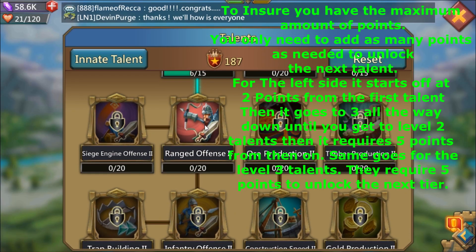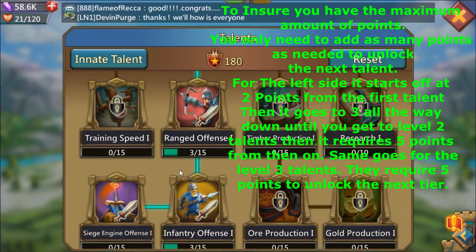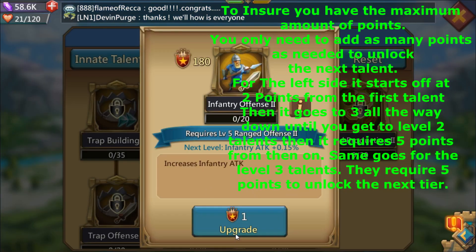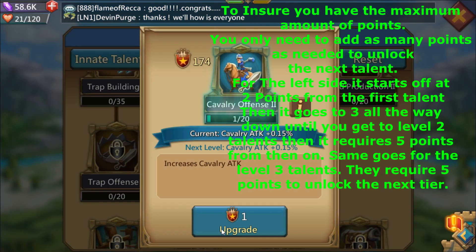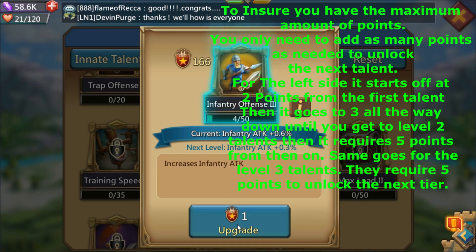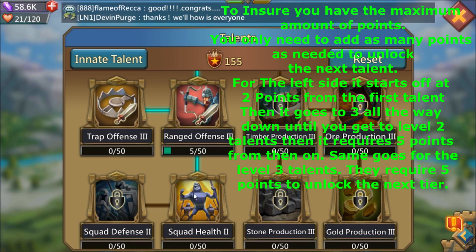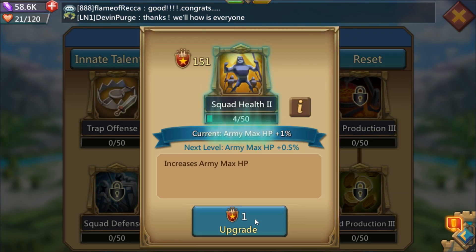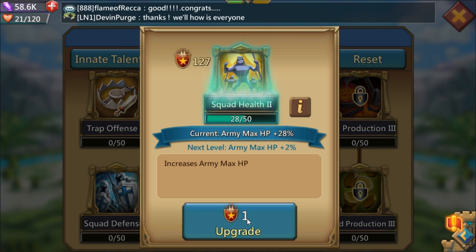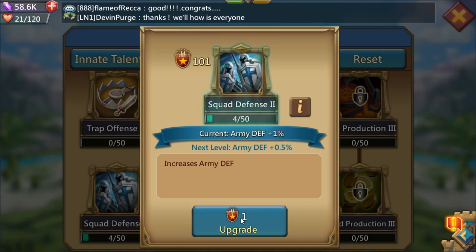Only put the minimal points needed to move down, especially at these level ones. Even at the level two talents, unless you literally specialize in infantry, I wouldn't recommend maxing any of these out until you get to the level threes. Even then, I'm only going to put five points in. We're going to max out all of the squad health because it says 'army max HP.' The reason we're maxing out squad health and squad defense is because it's going to greatly reduce the amount of casualties we actually suffer.